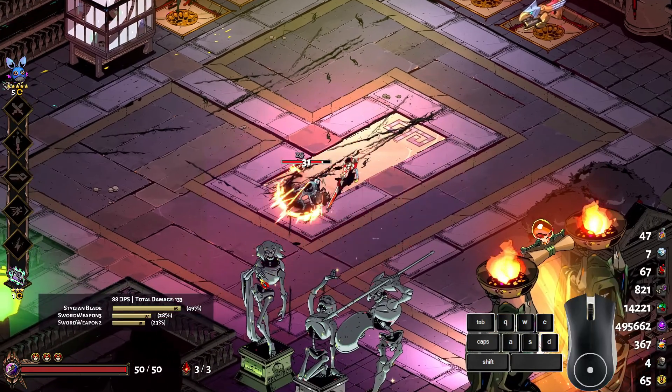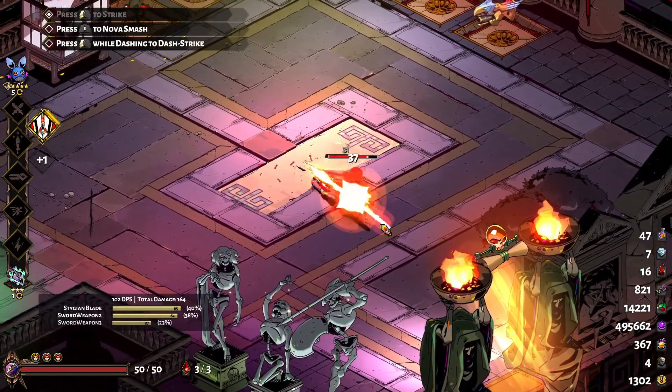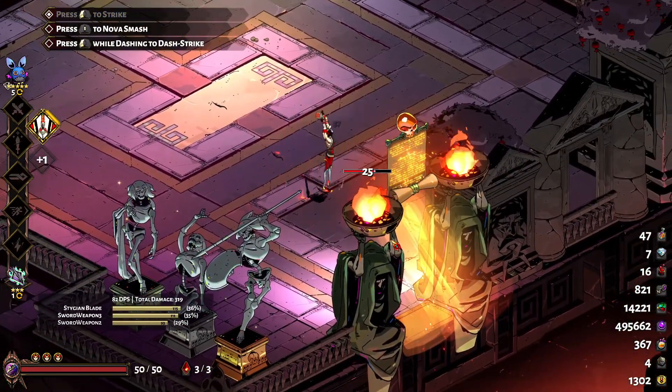The sword is the first weapon you use in Hades, and rightly so. It seems to be the simplest weapon at first glance — it has an easy 3-hit combo and an AoE special, but nothing else going on. As you may have found out, the sword's basic attack sequence is really quite weak. It has short range, a lot of startup, and low damage for the amount of time it takes.